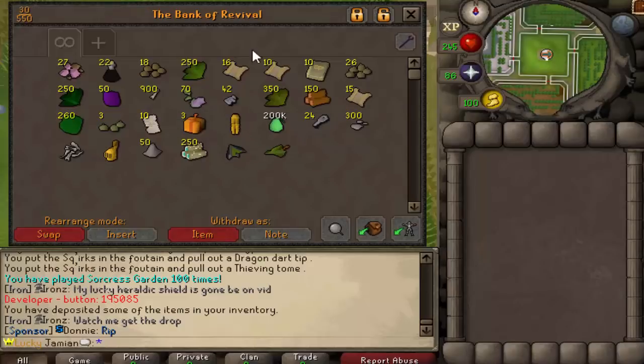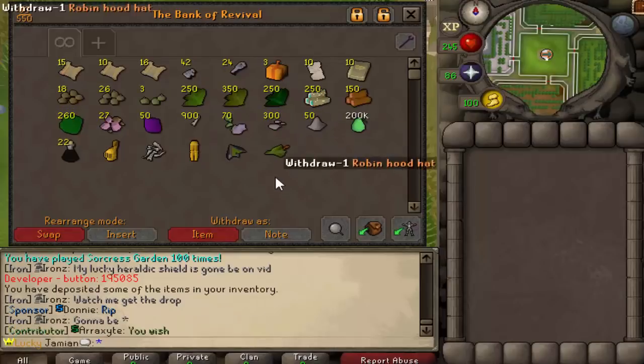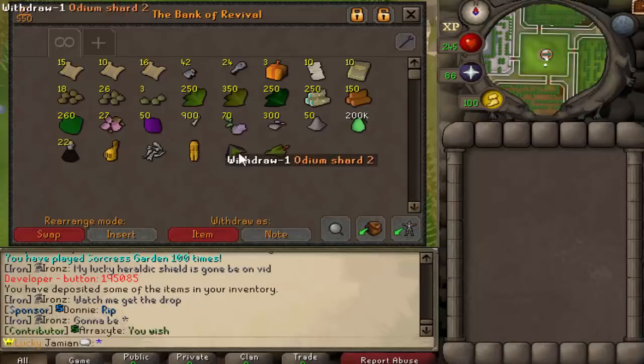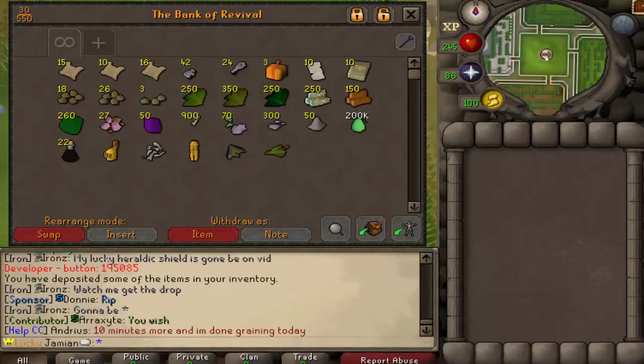So these are the loots — let me organize it a bit so it's easier to see. We hit the table a couple of times: we got a Robin Hood hat, and the Odium Shard is on the table as well. So we hit the table twice, which is really like 1 in 50 — that's pretty good.